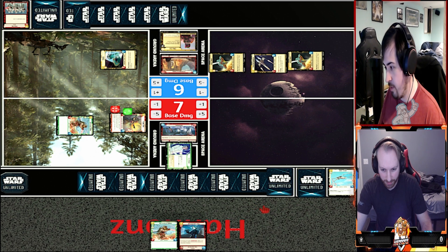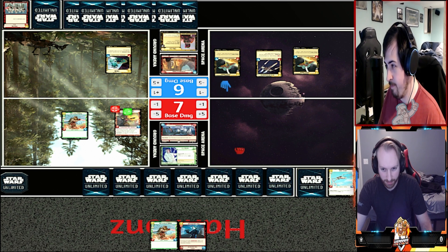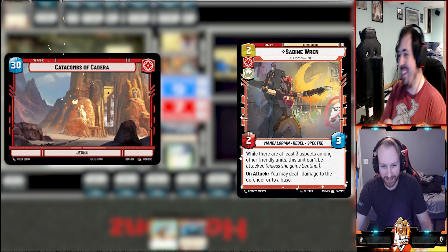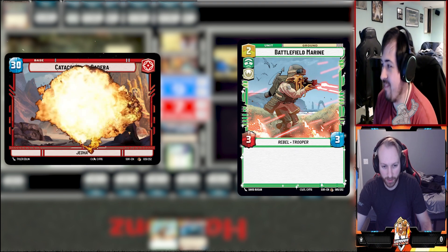I will draw two. I will not play a resource. My turn - I'll be using Leia's ability, attacking with Sabine doing five damage total, and then finishing off with the Battlefield Marine. That'll do it.